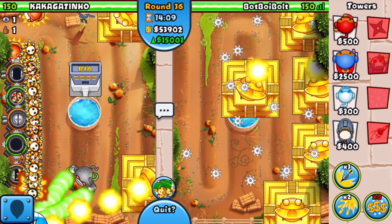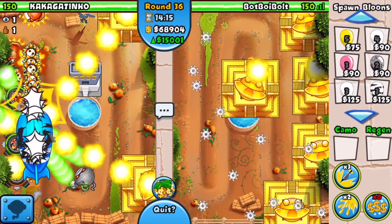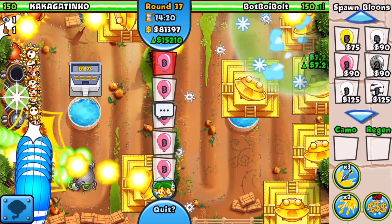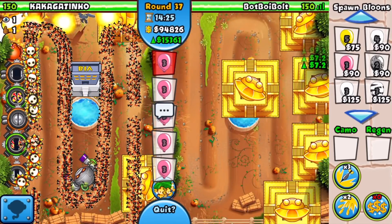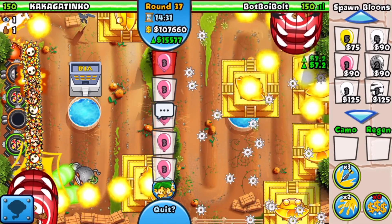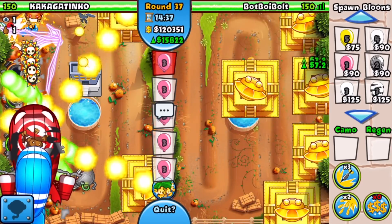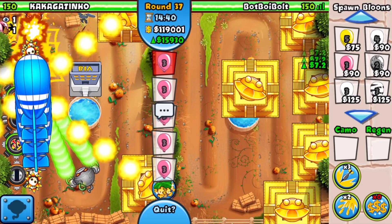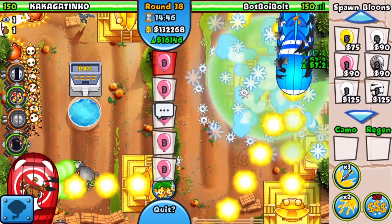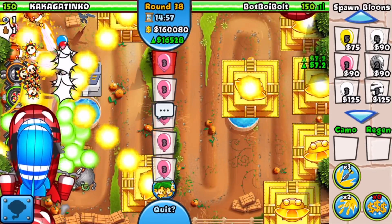I actually have five max temples now but I've run out of money, so I need to let it rack up while I continue ecoing. Some of you may be wondering why I did not sacrifice the ninja — that's because the ninja is not a sacrificeable tower, which is very important to know. We mainly have the ninja for the early game and for stalling, since the sabotage supply lines ability stalls everything on the map for 15 seconds.